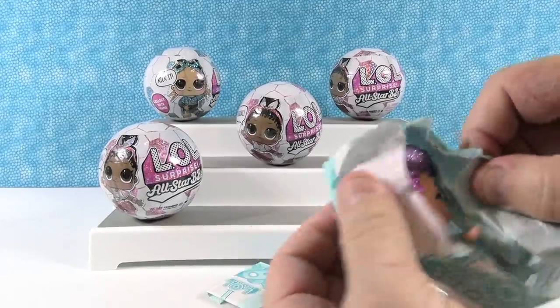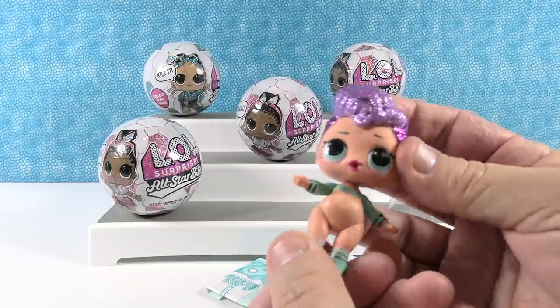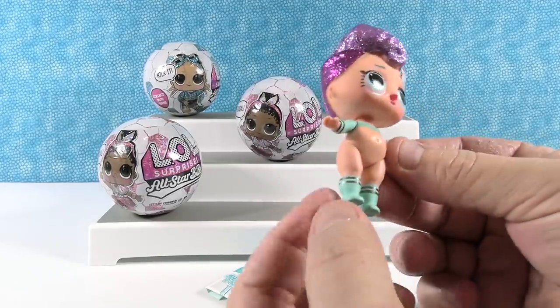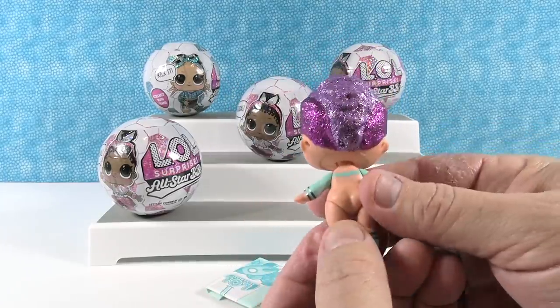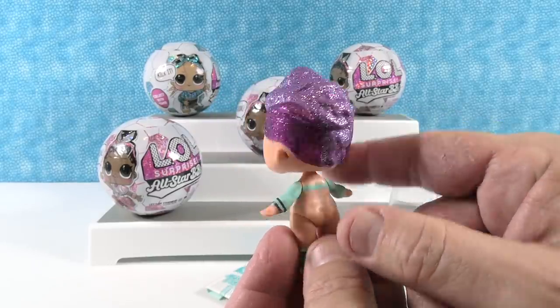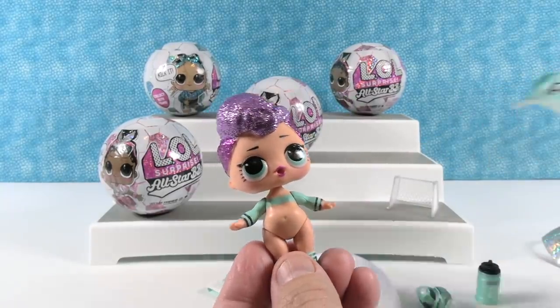And finally, our girl. She's cute. So you have Miss Punk in her little soccer uniform. She's awesome. I like her little socks. And then her top — no bottoms, that's weird. And then she has two different shades of purple or pink hair. Very cool looking. So Miss Punk, number 25, the goalie.